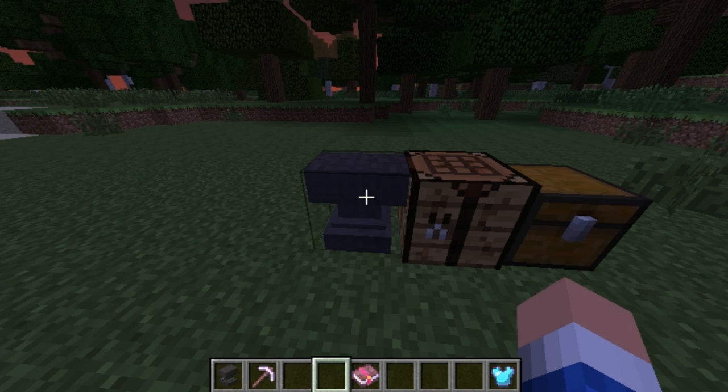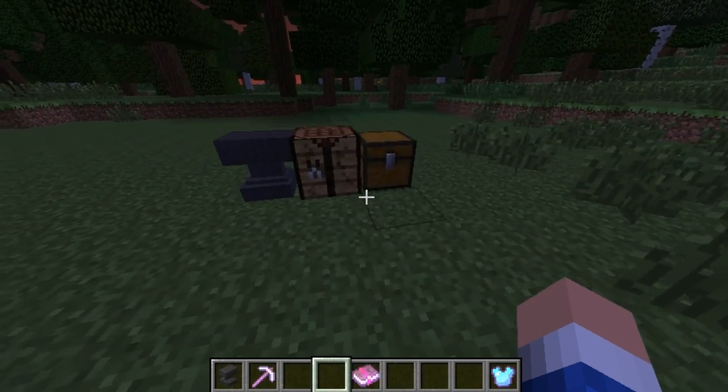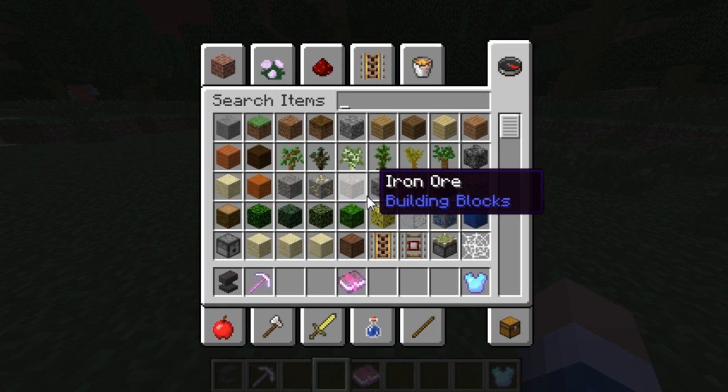That's really useful. If you have a diamond tool with Efficiency 4, Unbreaking 3, Silk Touch — something really valuable — with an anvil you can repair it and rename it. Renaming is really cool for adventure maps.